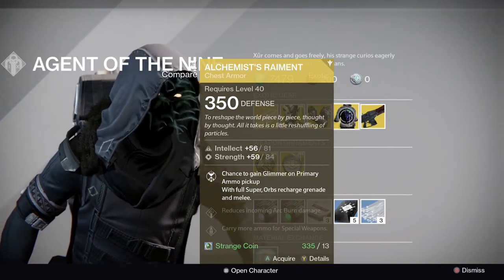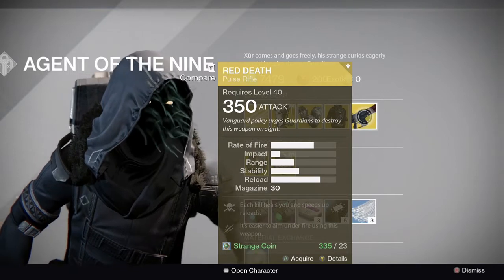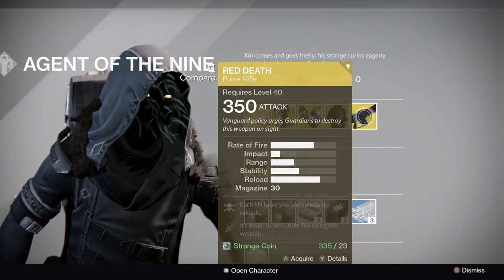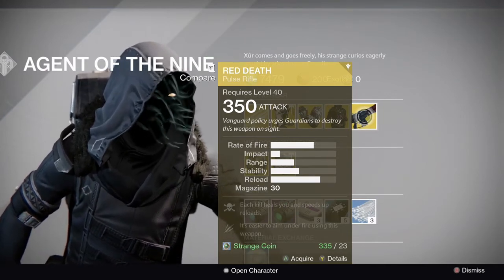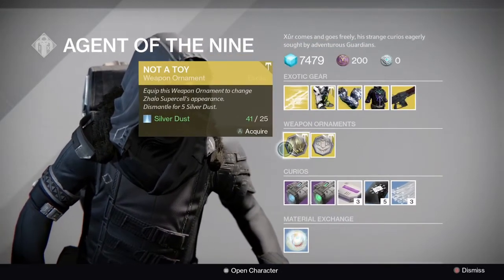For the weapon, he's brought Red Death — a pretty okay exotic. The pulse rifle archetype is in right now but it's not particularly great, so again if you want it in your collection you can pick it up, but other than that wouldn't really recommend it.